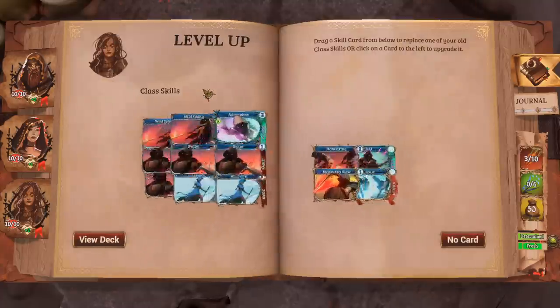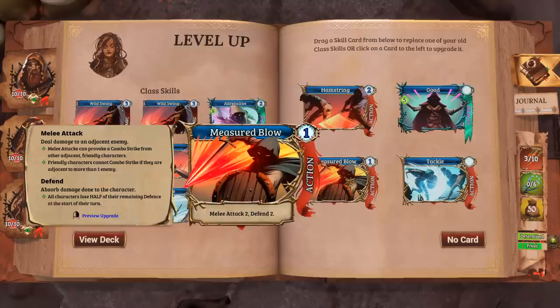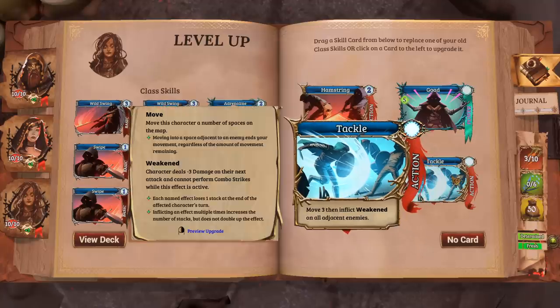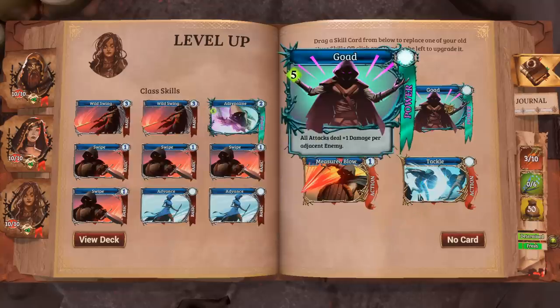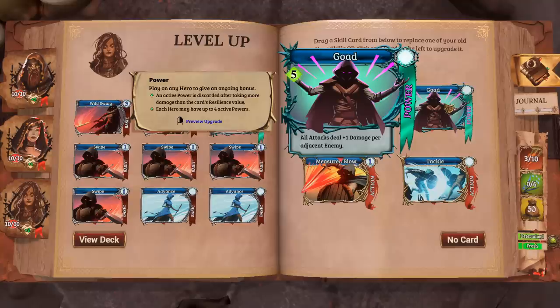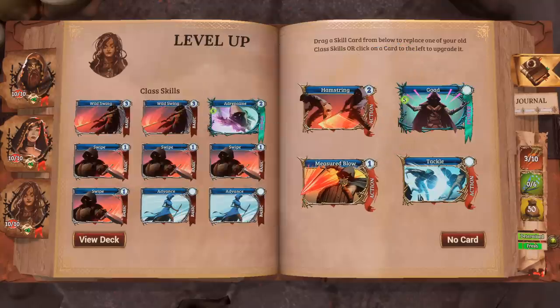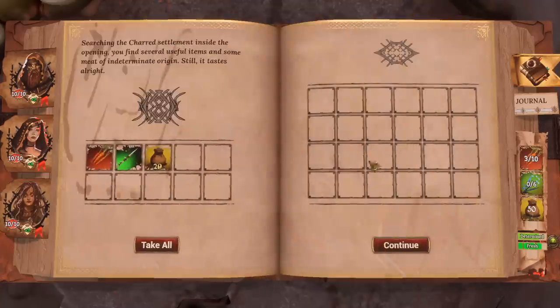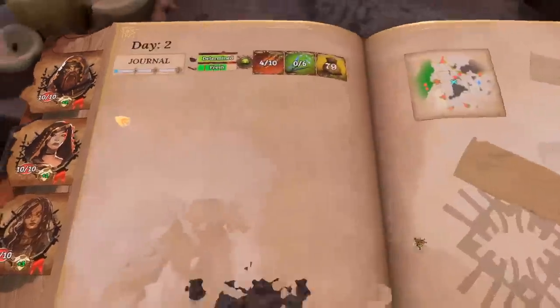We can level up a character here — I'm going to level up the tank first. By leveling up we gain access to new cards we can add, or we can choose not to take a card. Melee attack 2, defend 2 is pretty good — anything that generates damage and defensive capability I'd love to prioritize on a tank. We can move 3 and put weakened on adjacent enemies. We've got Goad — all attacks deal plus one damage per adjacent enemy. We've also got Hamstring — move the target, melee attack 3, then immobilize them. I'm going to take Measured Blow.